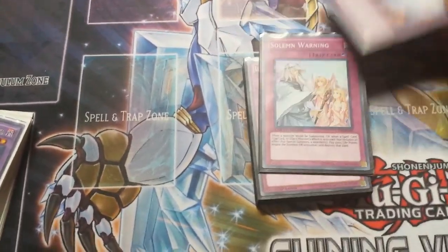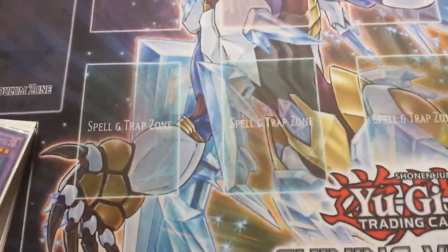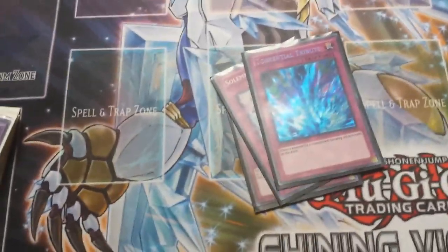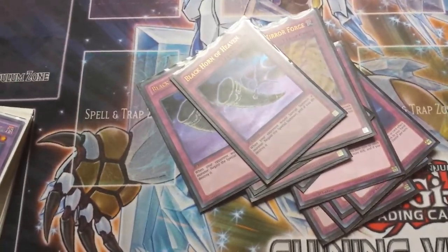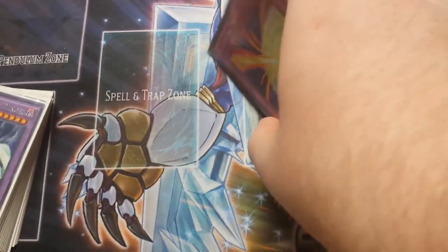I don't even have a Master Key Beetle — how did I manage that? But you're going to use Master Key because the main XYZ engine is the Blue Cats, which are DARK. Just to show how much of a loser I am — counting the traps: 1, 2, 3, 4, 5, 6, 7, 8, 9, 10, 11, 14, 17. Like this shows how good I am at Yu-Gi-Oh. All these great skills.